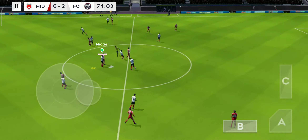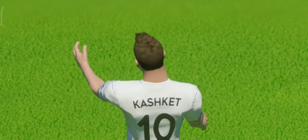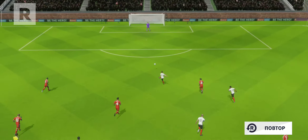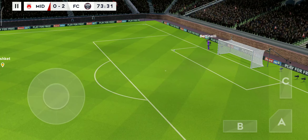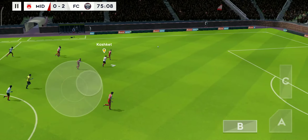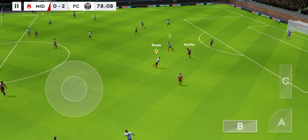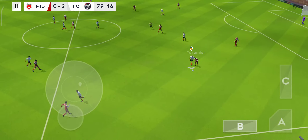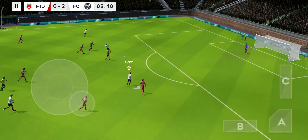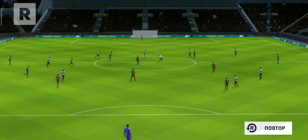Keeper sends it long. Long-range effort. That was a real chance — they're unlucky not to score. It'll be interesting to see how close that actually was — it looked like it was going in. Headed on. And with the defender now. And the teams swap possession again. He plays the ball back, sends it forward. But the assistant's flag is down. He's found an opening. Incredible reactions from the goalkeeper there to keep the shot out. Let's take another look.